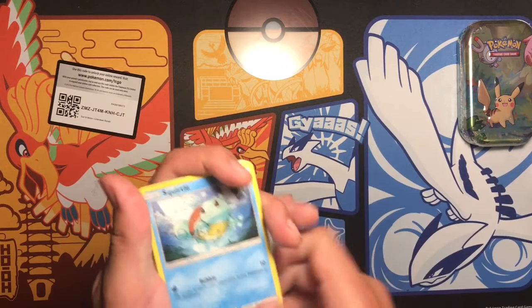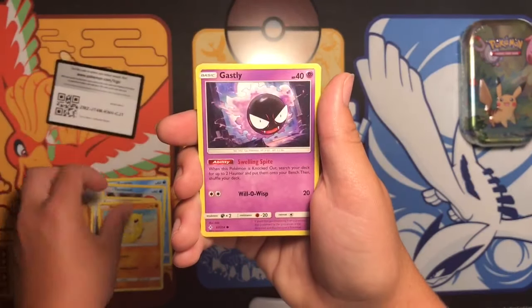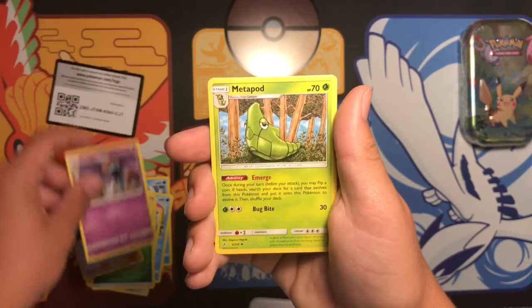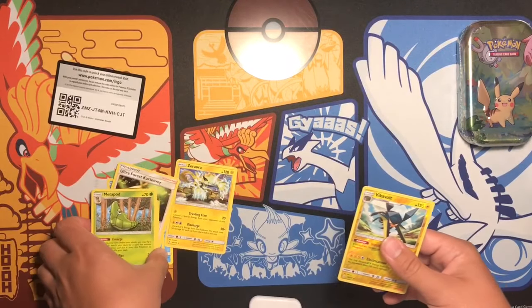All right, so from the pack you have: Squirtle, Tentacool, Aaron, Sandshrew, Ghastly, Leaf Energy, Ultra Forest something, Golbat, Metapod, Reverse Rare Vikavolt, and a Non-Holo Rare.